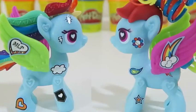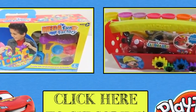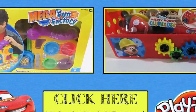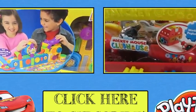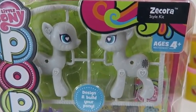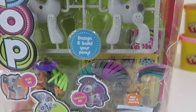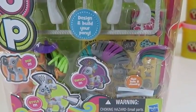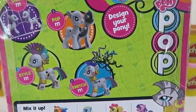We'll start by giving her some rainbow hair and we'll match it with the rainbow tail. She looks super cool! Now let's give her one hot pink wing, and we'll add a neon green wing as well. She looks very colorful.